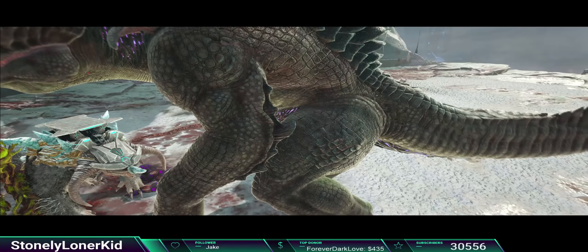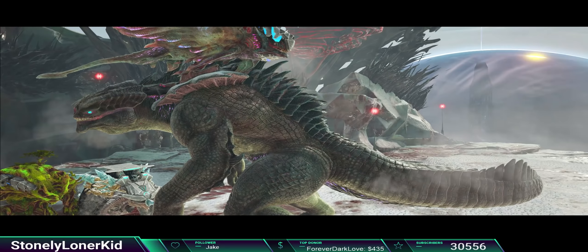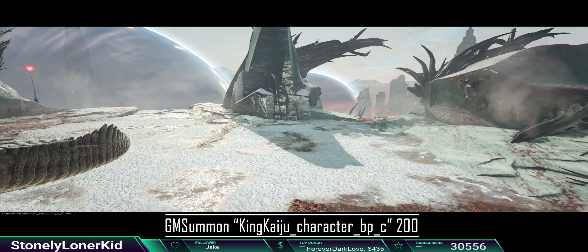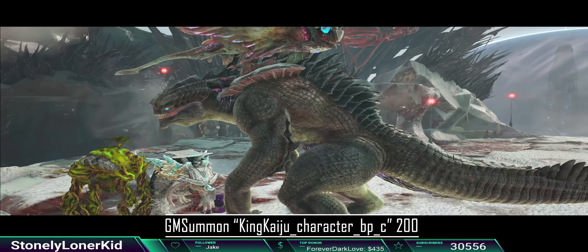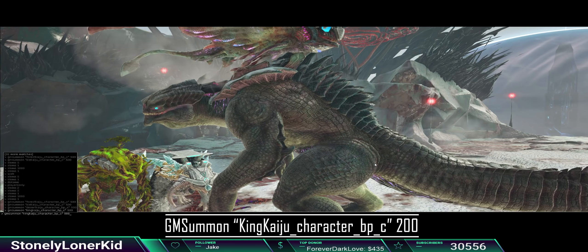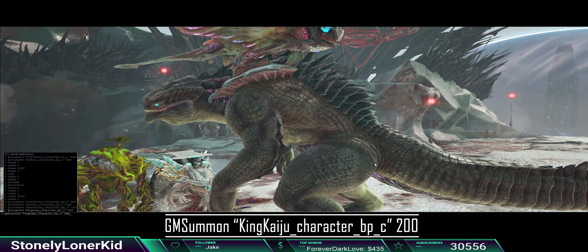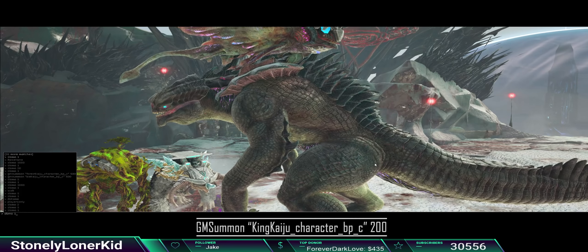Now the command for the big guy here — the King Titan — is pretty much the same thing. Just erase Desert and type King Kaiju. It didn't even make the noise on that one, so yeah, you can't have two of those guys either. So the command is King Kaiju. I actually just used that earlier so it should still be in my log — yep, King Kaiju, there it is. Same exact thing.